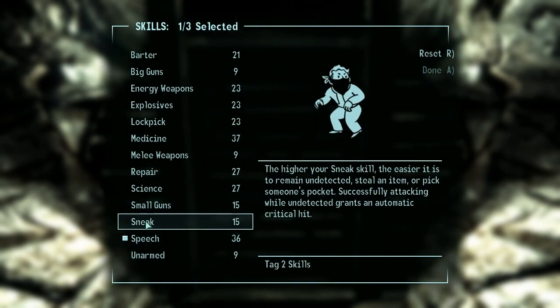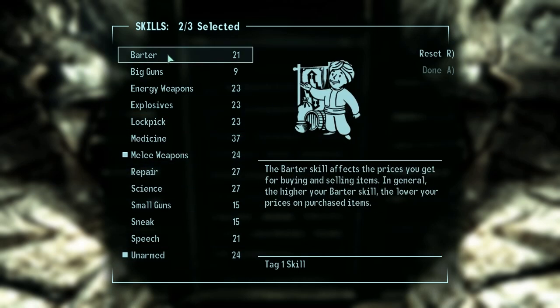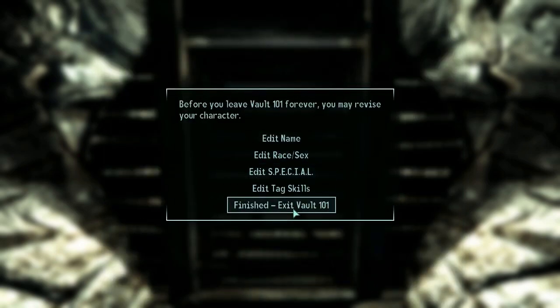For tag skills, we need to leave Big Guns alone, so we can tag Melee Weapons and Unarmed. And for the third, I'm going to tag Barter, because this attempt is just as dependent as the first on making a lot of caps in a hurry. And now we can leave the Vault.